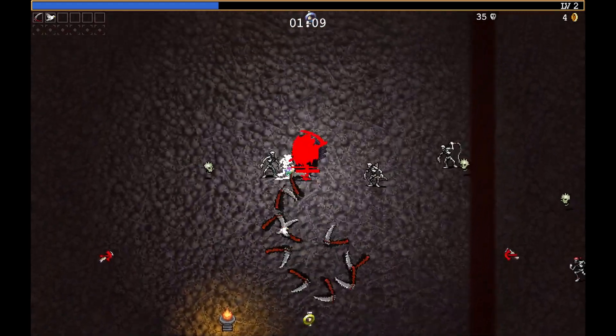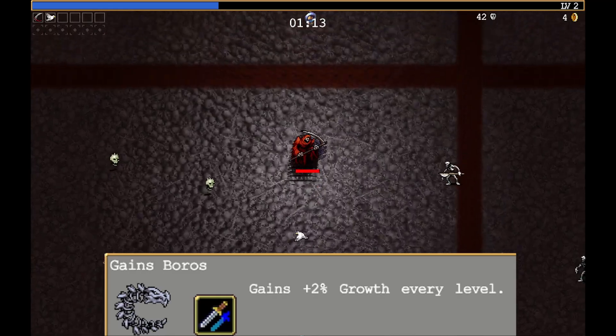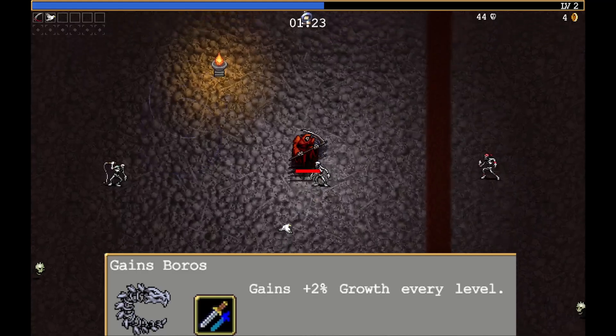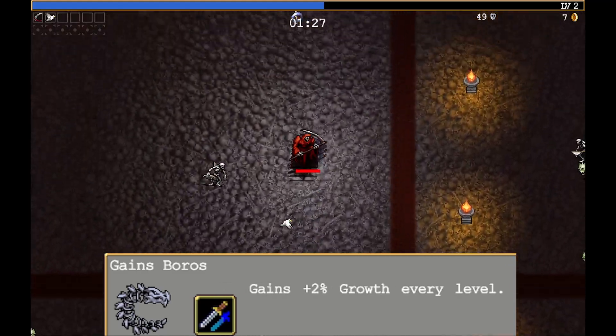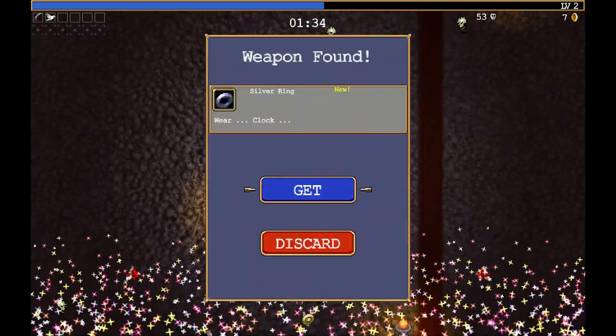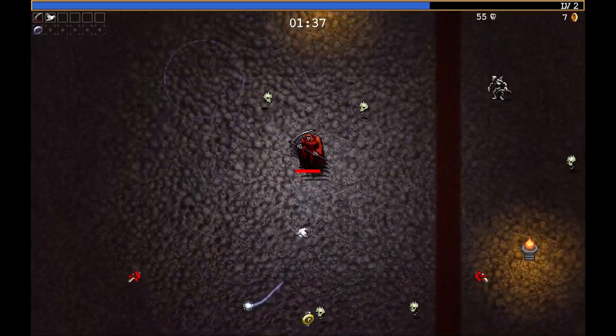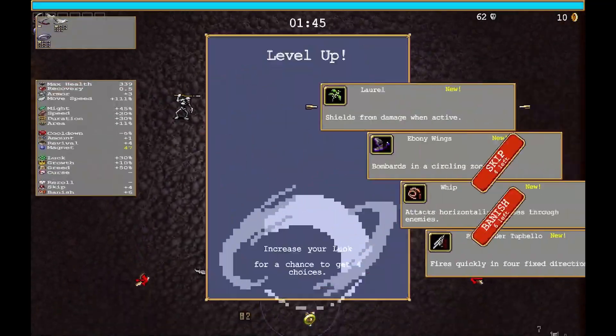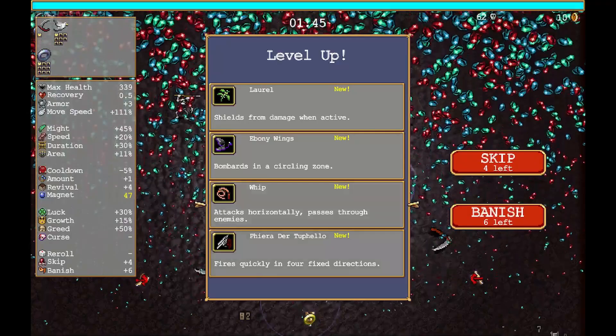The reason for it is Gains will actually start with the Evolved Cross, which is known as Heaven Sword. Gains also gets an extra 2% growth every single level, and there is no upper cap on it. So if you're starting off with 100% growth and you don't grab the crown for example, when you reach level 50 with Gains you are going to be doubling the amount of XP you are actually obtaining.